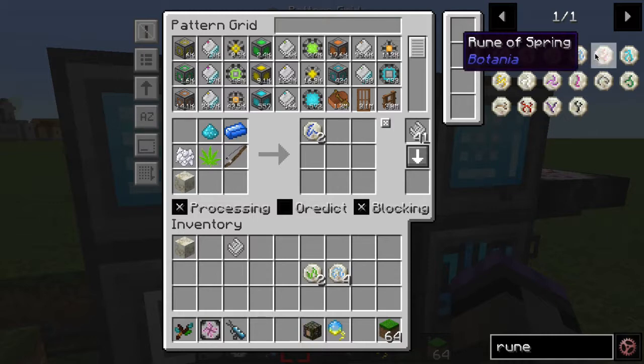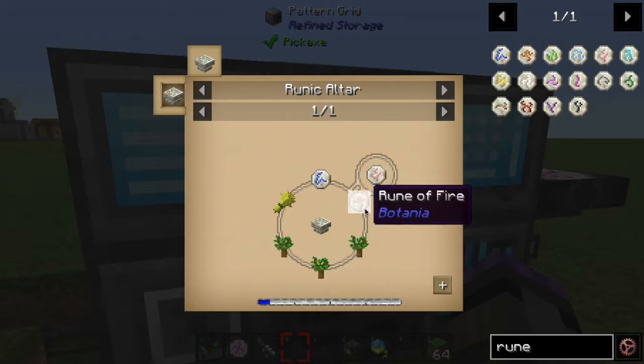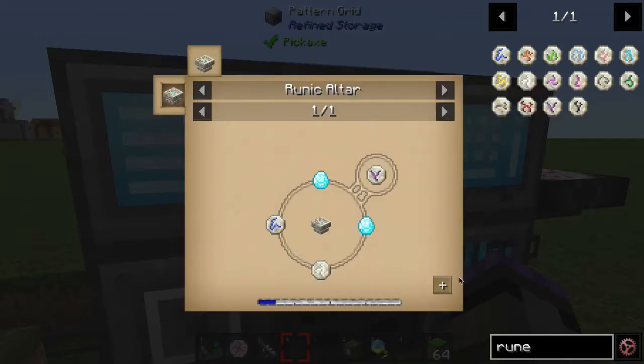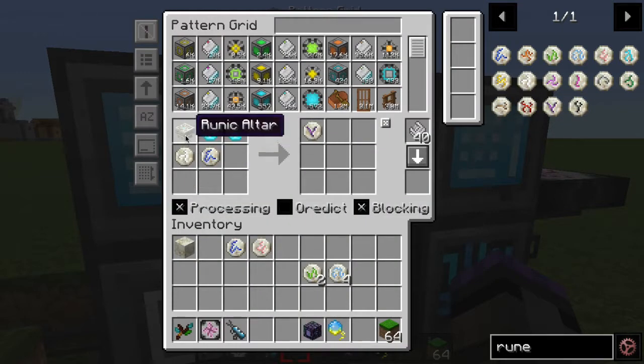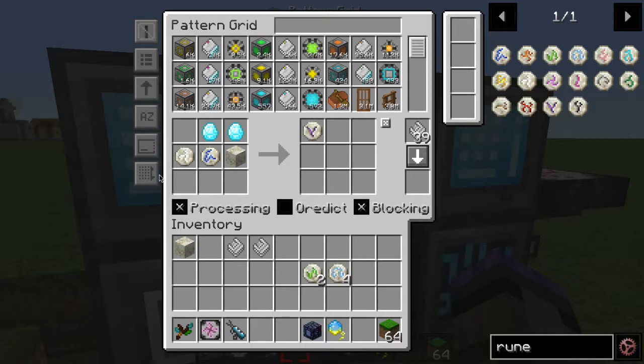All rune patterns follow the same process through all levels — except at higher levels you'll use actual runes in the crafting. Shift-click to move items, shift-click the runic altar out, add a living rock (it doesn't get consumed so you only need one in your inventory), then click to create the pattern. Same thing for the highest level patterns.